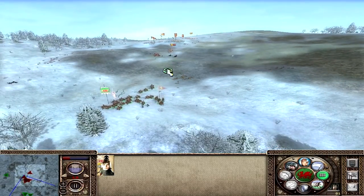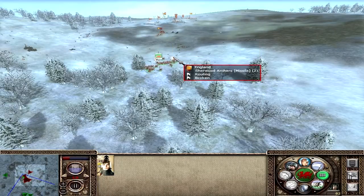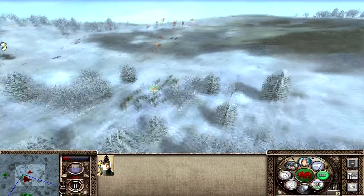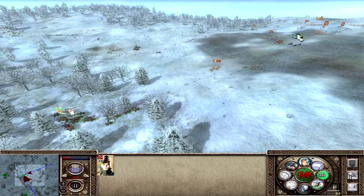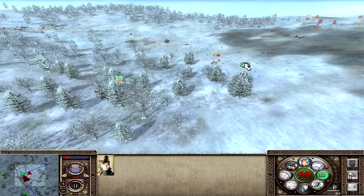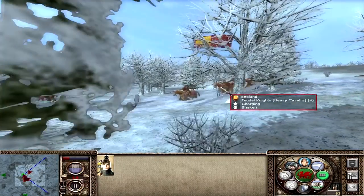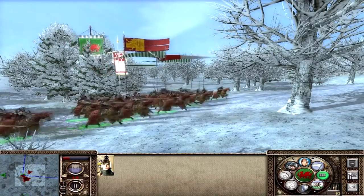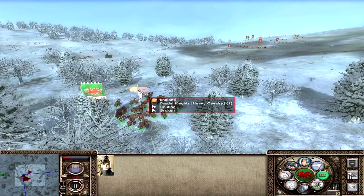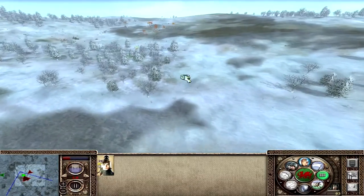Only four feudal knights remaining so we might be able to take them out. Charging now - hopefully a decent charge even though exhausted. There we go - 26 against 4, no contest. Feudal knights routed - that's two units gone with the King alone! Able to cross the battlefield and get back to the other side of the hill. We've taken out those units and can finish them off in a follow-up battle.